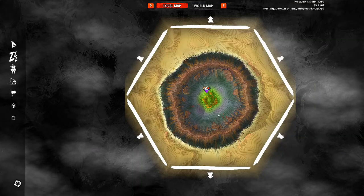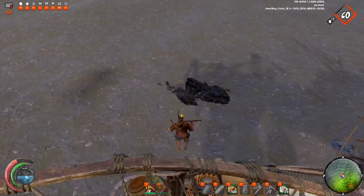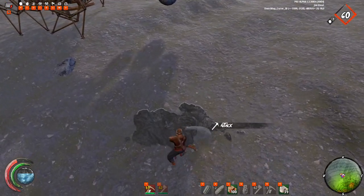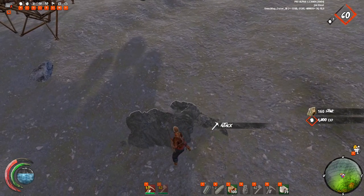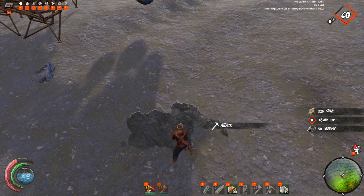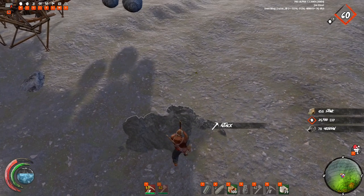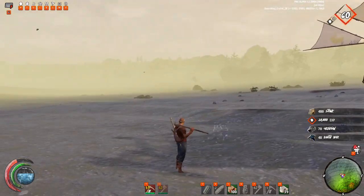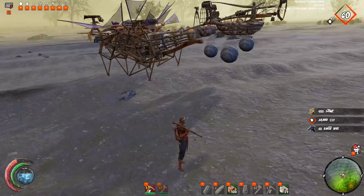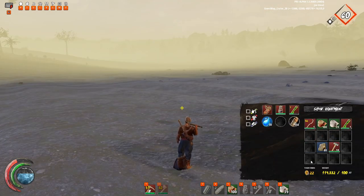We are here on the crater map. Right toward the center is where you're going to find your obsidian nodes, and they're going to look like this — like any other rock, only they're a little darker. Once you get the hang of it you'll know what they look like. I'm going to get — wow, I got 50, then 70? That's really good, that's the most I've ever gotten. Now, this is a times-10 server, so on a regular server you'd get one-tenth of that — so I would have gotten seven obsidian. It'll take you a minute, but once you have it, head over to the volcanic map.